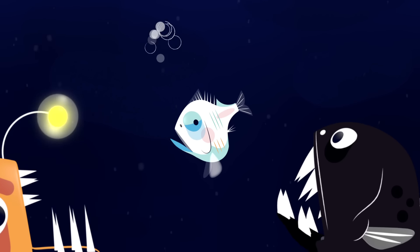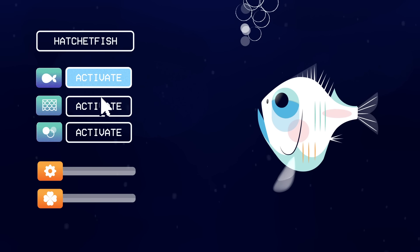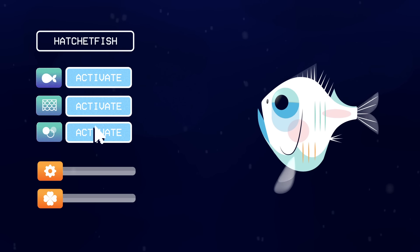And almost everything else is trying to eat you. The tools at your disposal are a uniquely shaped body, shiny scales, and glowing spots on your belly. You're going to need a lot of skill and a little luck.